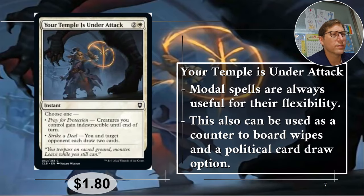Number four: Your Temple Is Under Attack. For two and a white, this is an instant modal spell — modal at instant speed, two very good things to begin with. First option: Pray for Protection — all of your creatures gain indestructible until end of turn. That's huge already. If you want to avoid any kind of board wipe or anything, it's great for that. Two and a white for that effect is not overly expensive; the mana cost on modal spells is usually much higher. But you also have another option: you and target opponent each draw two cards. As a political card draw, this is amazing.